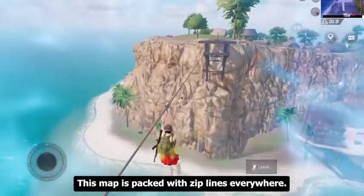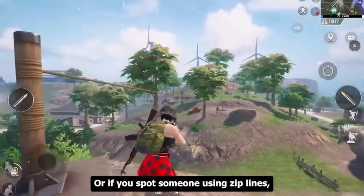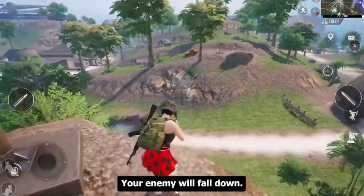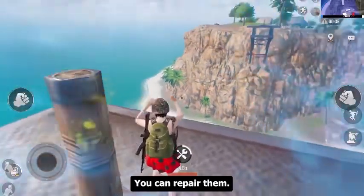This map is packed with ziplines everywhere. You can use them to travel, or if you spot someone using a zipline, you can break it and your enemy will fall down — so beware of that. If ziplines are broken, you can repair them.